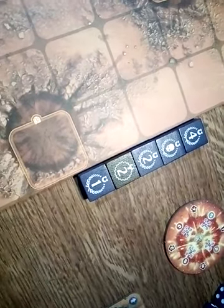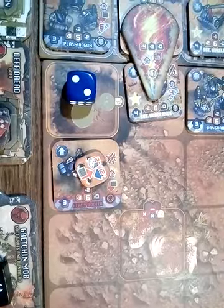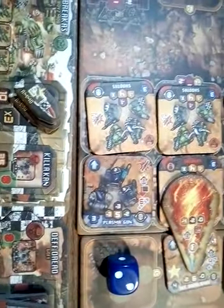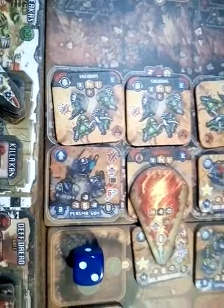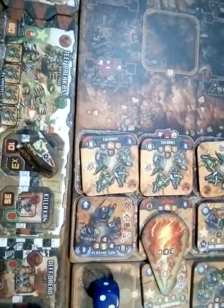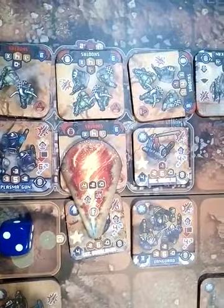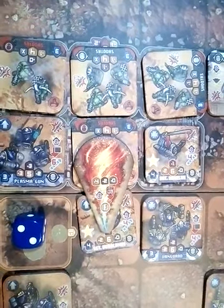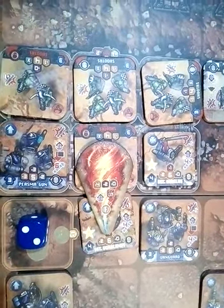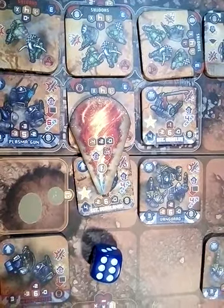Next up is Squad Foralance. The heavy bolter gets its suppressed marker removed — that's all it can do. The plasma gun squad advances 1 square and shoots, rolling 2 plus 3, enough to wound the Orcs. Since they are in the ruin, the Orcs do not have a cover save. Vorolanus shoots his flamer pistol at the squad in front of him, which denies them their cover save. Flamers do that — total overkill again. The unit is completely destroyed.